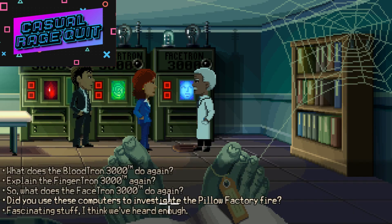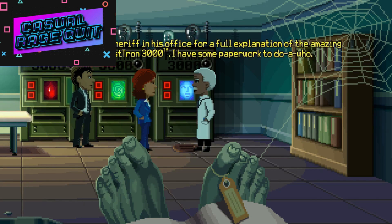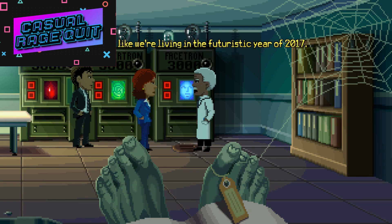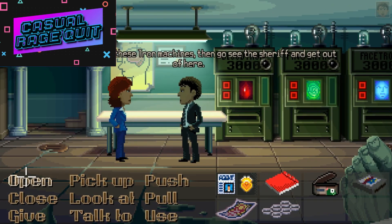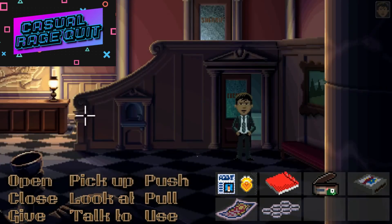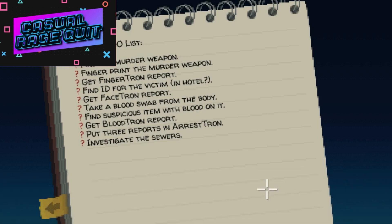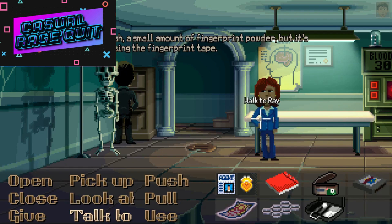This is all very impressive — this should cut hours off our investigation. There's also the Arresttron 3000, and there's a fingerprint kit here with a fingerprint brush and a small amount of fingerprint powder, but it's missing the fingerprint tape. Where do we get the fingerprint tape? Let me go talk to the sheriff now.